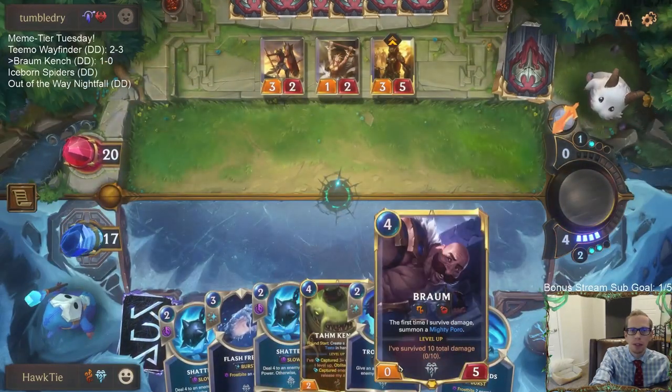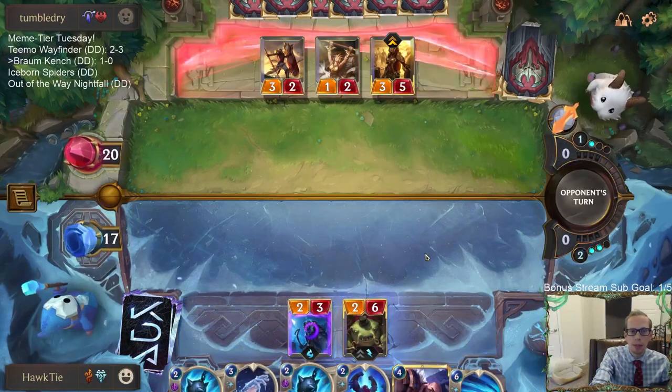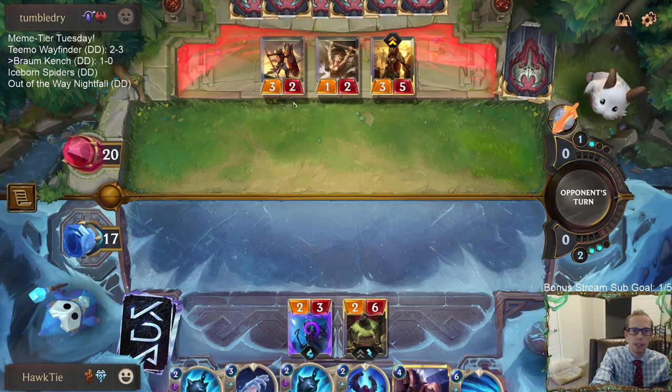Braum's a better blocker for this turn. Tom Kench is one we don't really want to block with that much, but I want to start creating those Acquired Tastes faster. I don't think they're going to really attack with these things into Tom Kench anyway - but I could be wrong.